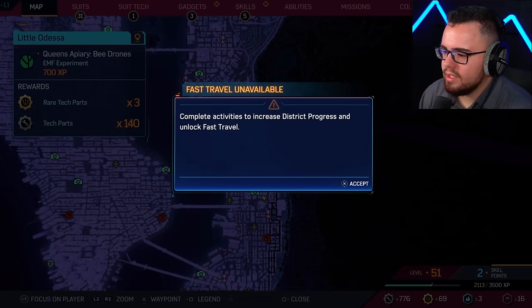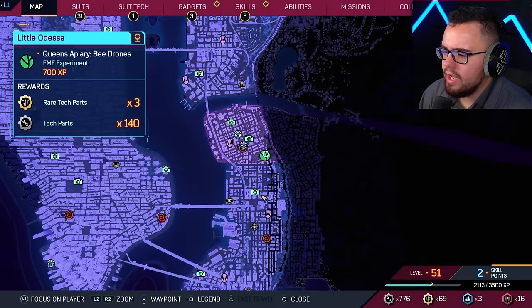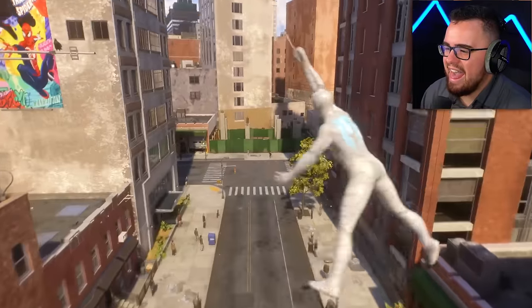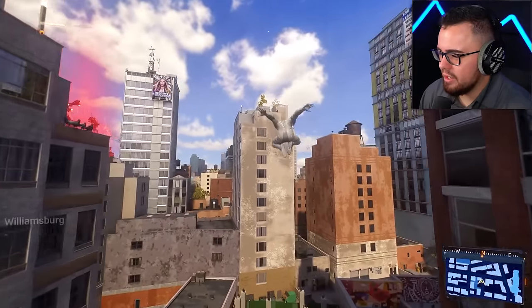I think we got this one — is this the last one? Complete activities to fast travel here — no. We'll fast travel near it then. A little cheat code right there.